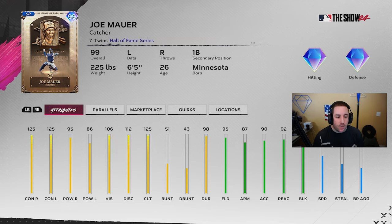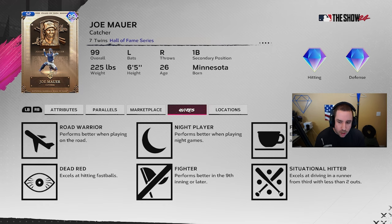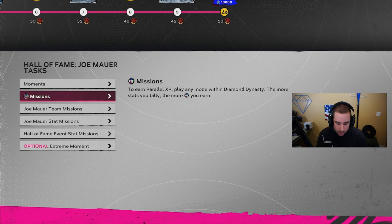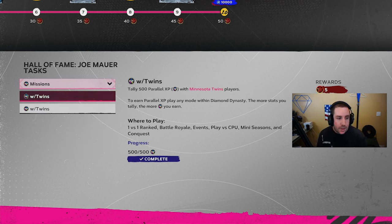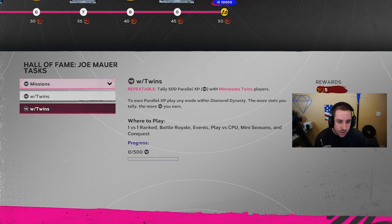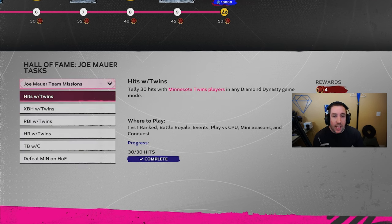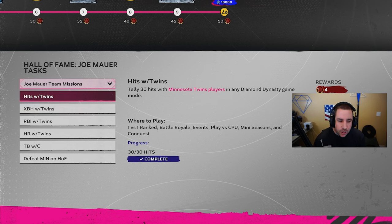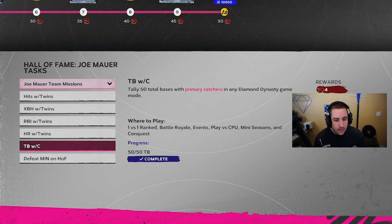Next up, 99 overall Joe Mauer: 125 contact, 95/86 power, 125 clutch, 95 fielding, 87 arm, 90 accuracy, 92 reaction, 95 blocking. Quirks include road warrior, night player, first pitch hitter, situational hitter, fighter, and dead red. Do the three moments to knock those out of the way, then PXP with the Twins gives five stars plus a repeatable five stars for 500 PXP. Team missions — hits, extra base hits, RBIs, home runs — take care of those.